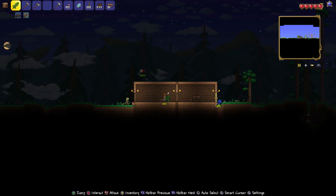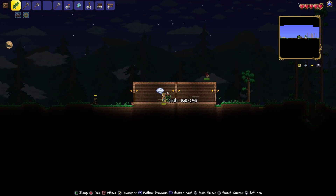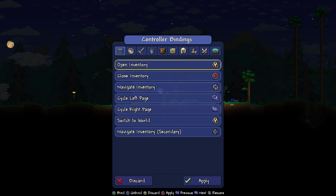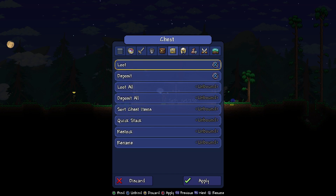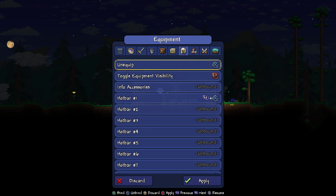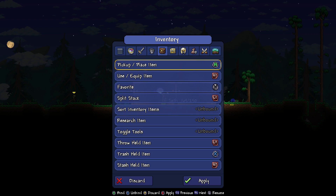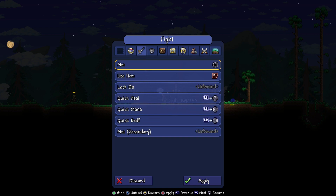Now that I've got my box house built with enough space to add chests and stuff as we go, I want to quickly mention that on console, if you go to controller bindings, these are all the different types of bindings there are — so like if you're dealing with equipment or the shop and whatnot. The important thing to know is you can very easily change things out by rebinding as you see fit. Quick heal, quick mana, and quick buff are all done by holding the left bumper and using the D-pad — left bumper up is a quick heal.